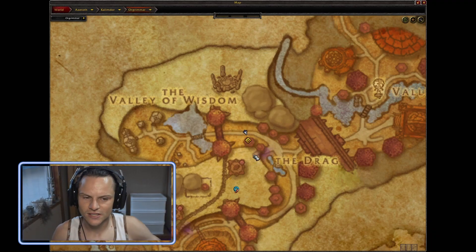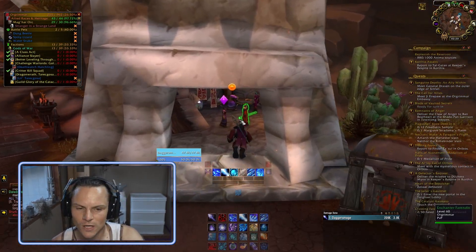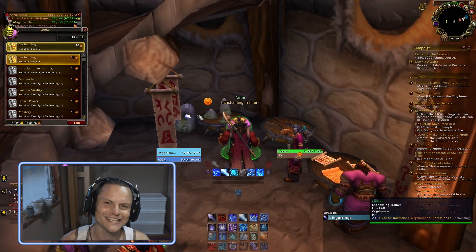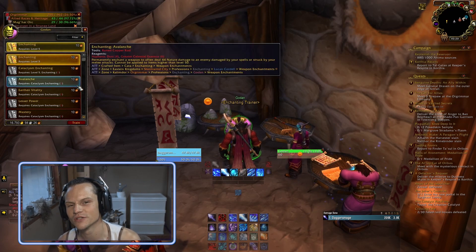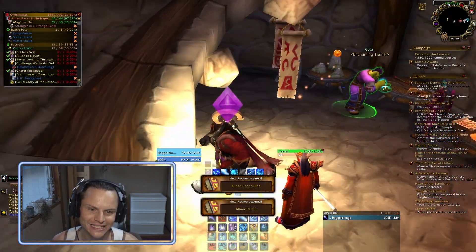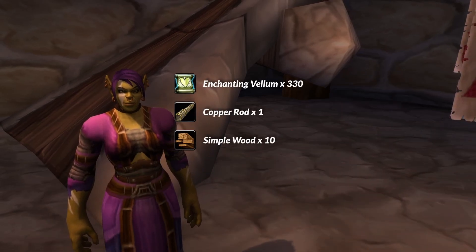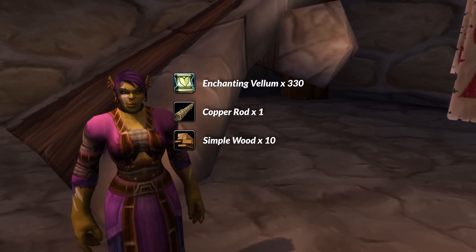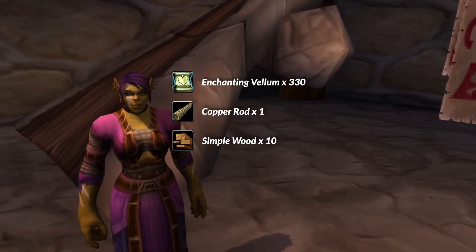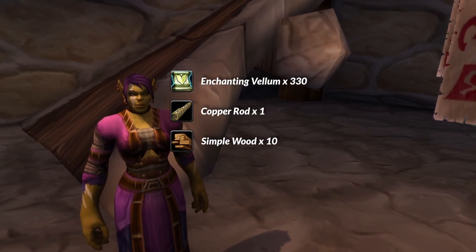Our trainer and supply vendor are going to be located here in Orgrimmar. For Alliance I'm sure it's in Stormwind as well — just talk to a guard to find out where. Inside the shop with the orange mark on his head is Godan, who's going to hook us up with the enchanting knowledge. Not far away from him with the purple mark on her head is this vendor, and she is going to sell you some supply materials that we're going to need to level up enchanting. Pick these up and the next step is going to be the macro.